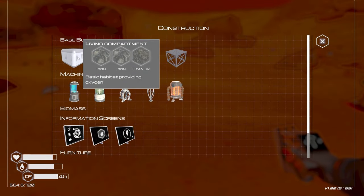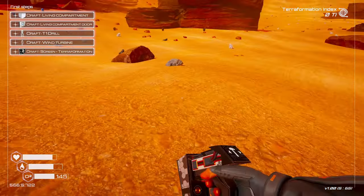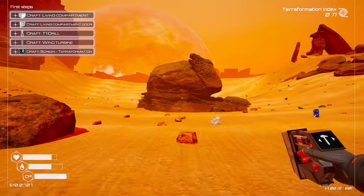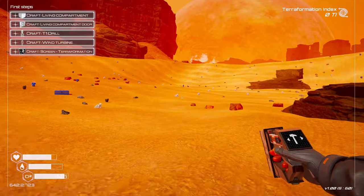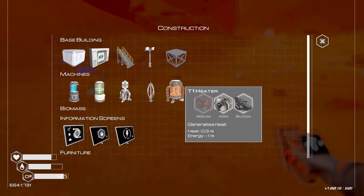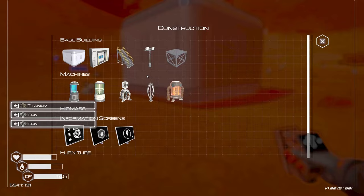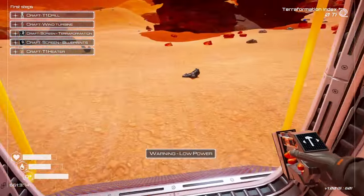A living compartment needs two irons and a titanium, but there wouldn't be any way to get in if we just built that, so we need a door: three irons, two titaniums, and a silicon. I'm going to head over in that direction where that big moon is and put this down around here, put a door on, and just grab some oxygen as a top up.